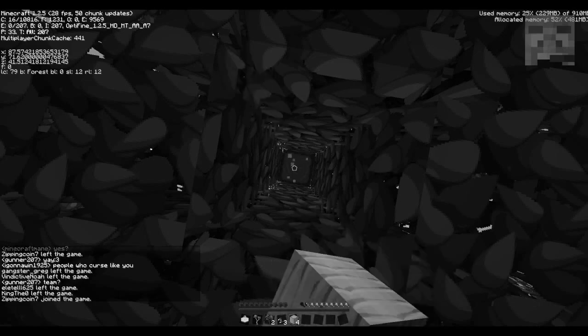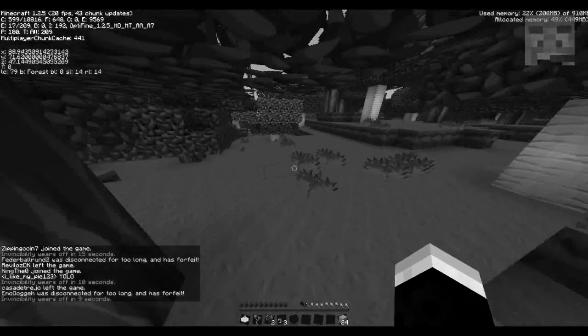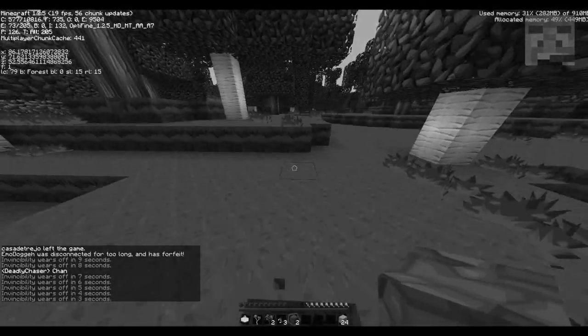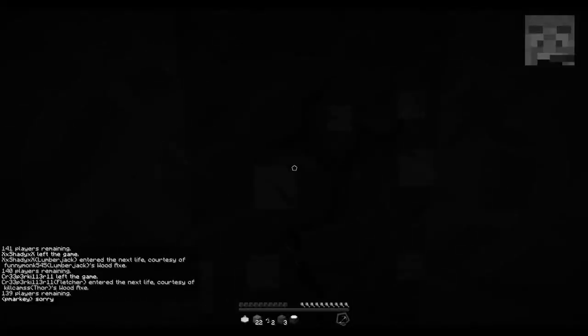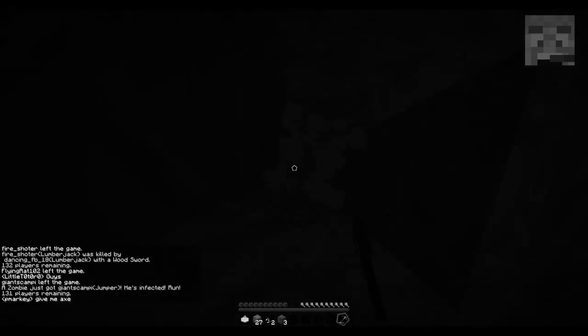So you get wood at the beginning. One of the most important tools you need to make is a wooden or stone hoe — don't make an iron one. You really only want an iron sword. You want to get some dirt, and I'm running away as soon as invincibility wears off. I put my crafting table down. I advise concealing yourself in a hole so your wheat doesn't fly everywhere.